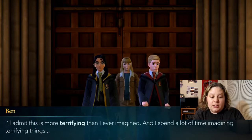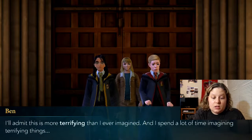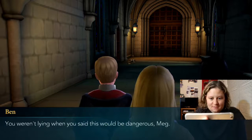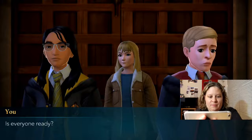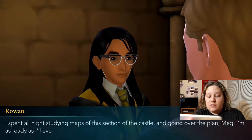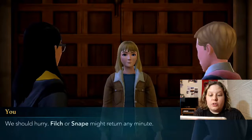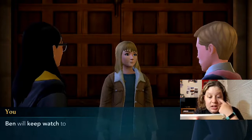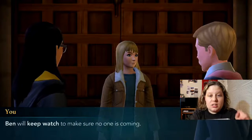Ben says: 'I'll admit, this is more terrifying than I've ever imagined — I spend a lot of time imagining terrifying things. You weren't lying when you said this would be dangerous, Meg.' There's Filch's cat — Miss Norris — I can see it in the distance. So we have to knock her out with Sleeping Draught. Ben says he's ready to run at the first sign of danger, and Rowan says he's spent all night studying maps and is as ready as he'll ever be. We should hurry — Filch or Snape might return any minute.